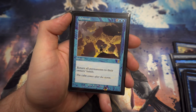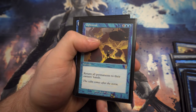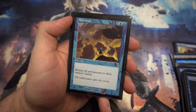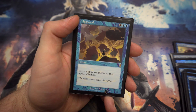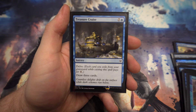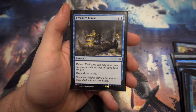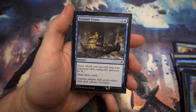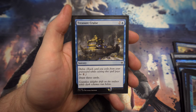Next up we've got Upheaval — for four and two blue, return all permanents to their owners' hands, including lands. If your opponent is ahead of you, this resets everything. You may be able to play a land on your turn to discard fewer cards, and they may end up with so many cards in hand they have to discard quite a lot. Last of the sorceries: Treasure Cruise — for seven and a blue to draw three cards, but you're not really paying that much because you get to delve. Each card you exile from your graveyard pays one. You could potentially exile seven cards and pay just one blue mana for three cards.